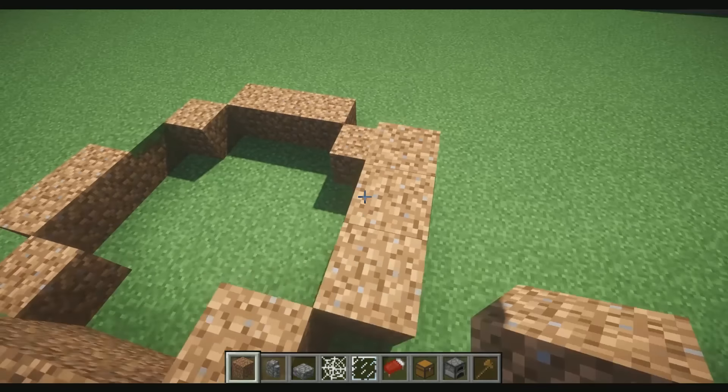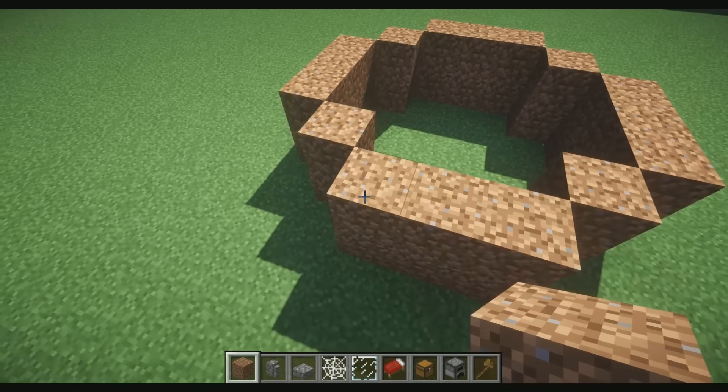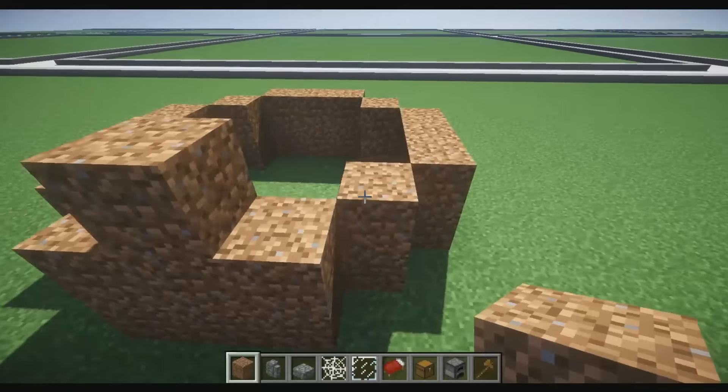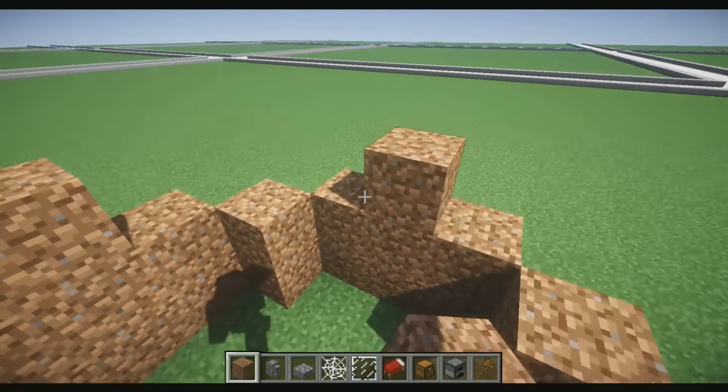Then what we're gonna go ahead and do is just add one more block all the way around it really quickly. You guys are gonna get grass forming, but that's okay — you can just break it like that. Then go ahead and place a dirt block in the middle of all the threes. So it should look like this.